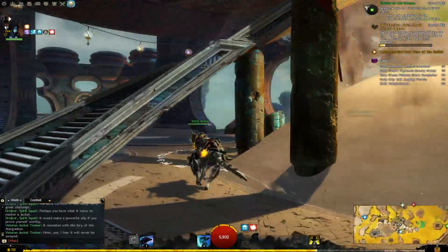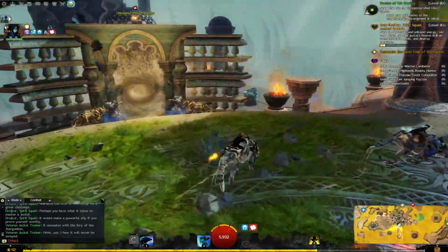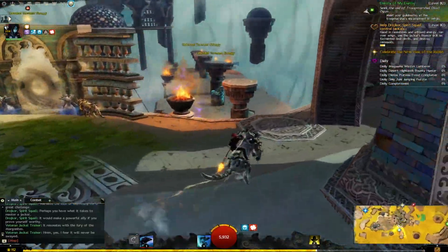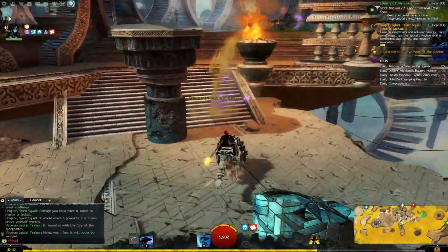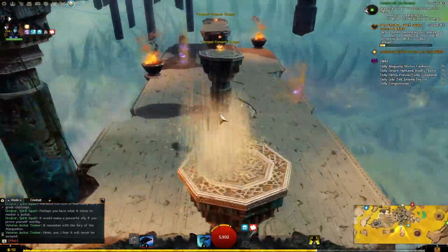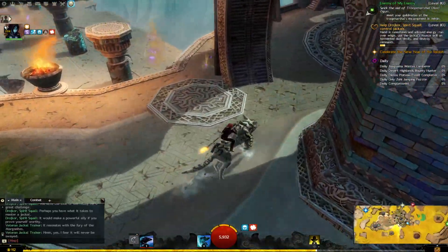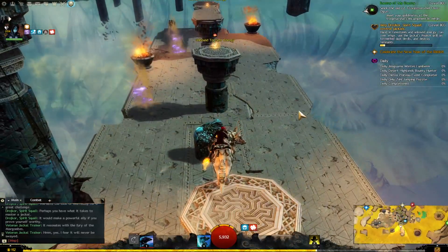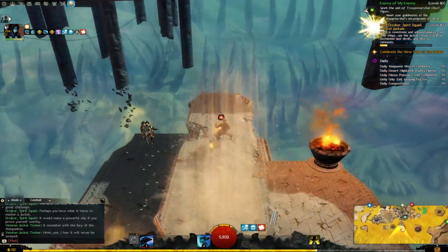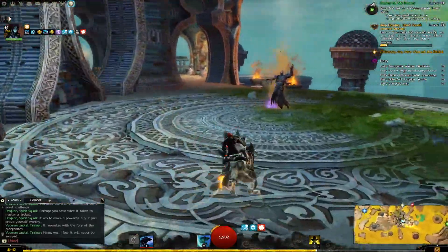There's a bunch of unbound energy on top of these pillars — you have to do the double spacebar jump to reach them. And I miss them, of course. This is quite coy. I have to start a bit sooner because I keep overshooting it. Got it! I can do that super fast.